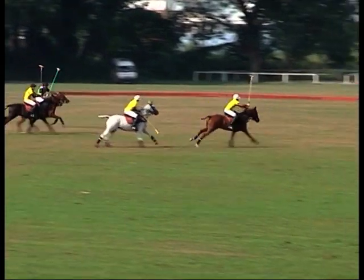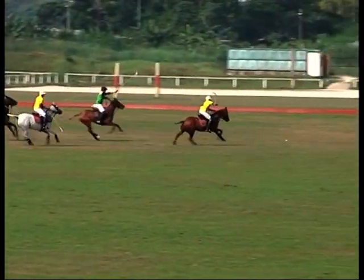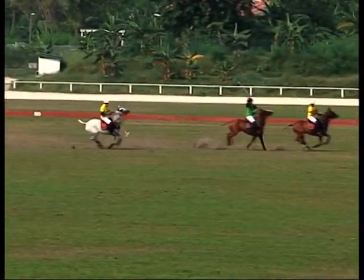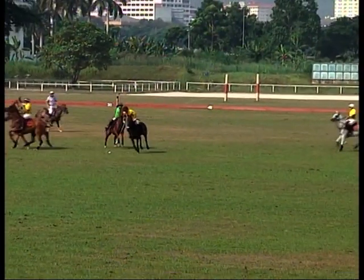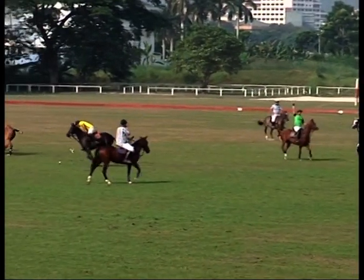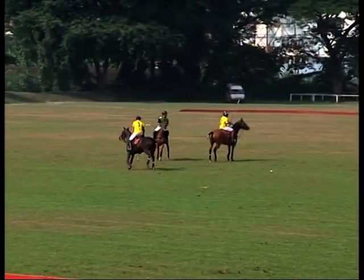Curtis Sass sends the ball down. We've got Thomas going out, trying to do a beautiful backhand, sends the ball in. Now who's going to come off the ball? Looks like Curtis Sass is back at the ball. The end of the long forehand is claiming the foul, and the foul is awarded to Royal Pahang.